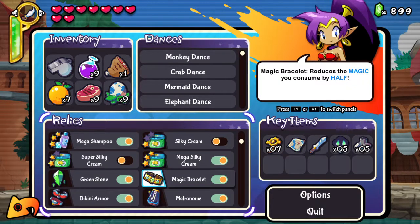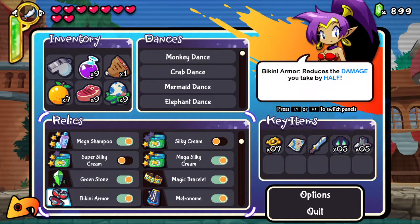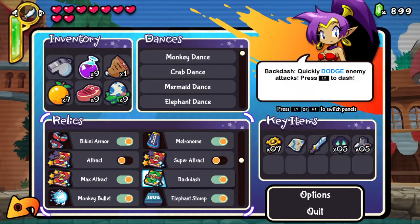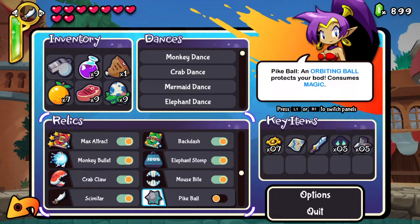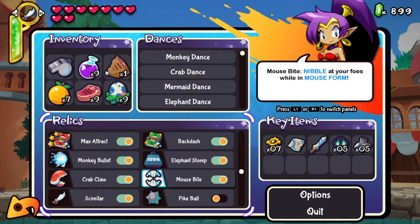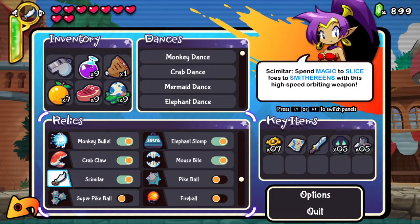Metrodome speeds up transformation dances. This halves magic use, which is very useful. And of course we get the Battle Bikini, which reduces damage you take by half. The Max Attract attracts stuff to you like gems and hearts. Backdash — yeah, you can dodge. And of course there are specials for all the transformations, and the Scimitar, which was really good.